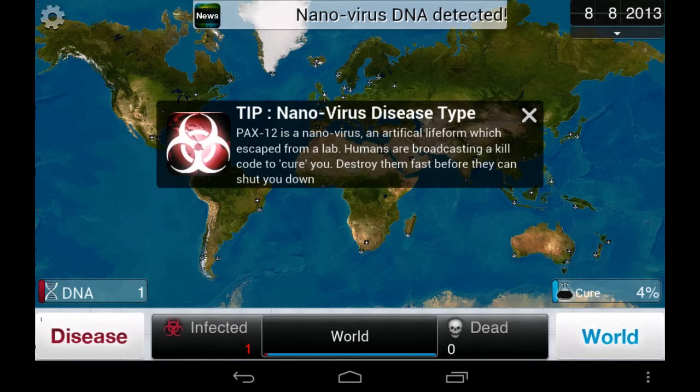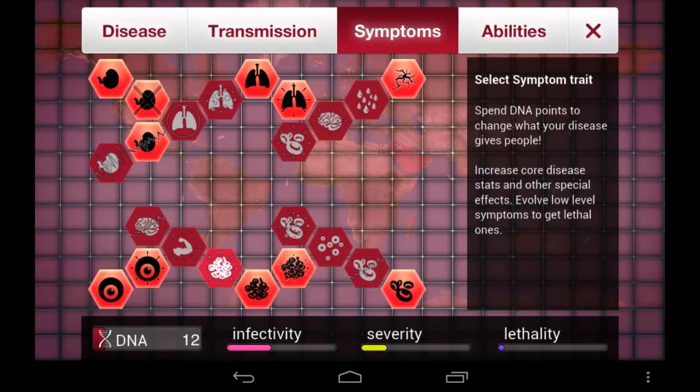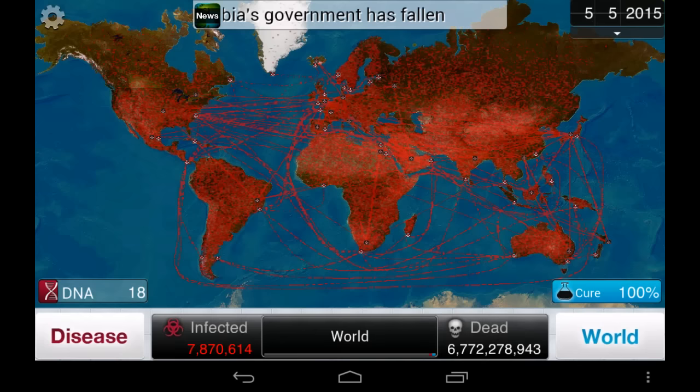Nano virus is definitely one of the more fun plague types in the game. People are immediately aware of you, and that forces you to go on the offensive in terms of symptoms instead of laying low and waiting for your disease to spread. Infecting people with the nano virus is easy and will result in you getting a lot of DNA points very fast, but be sure not to spend them all at once, because DNA points become a lot more scarce in the second half of the game.